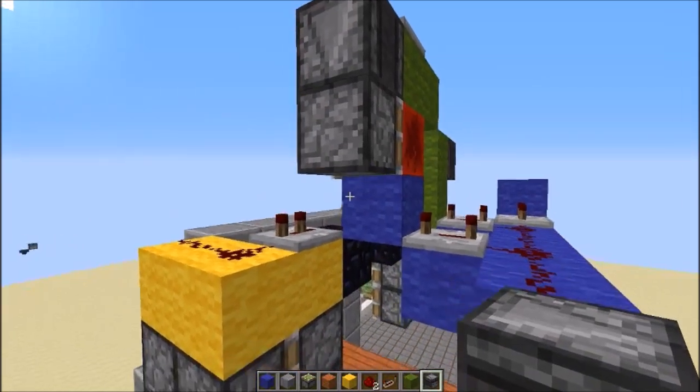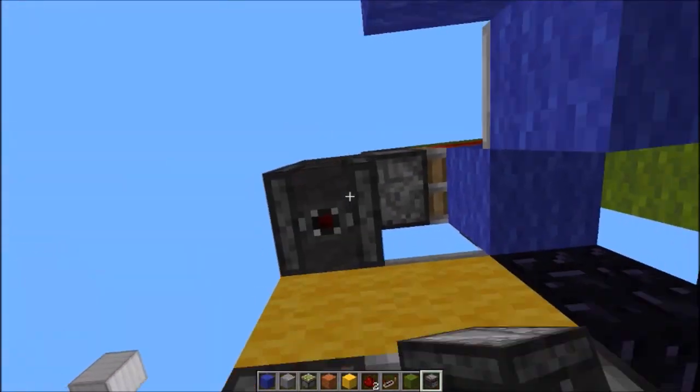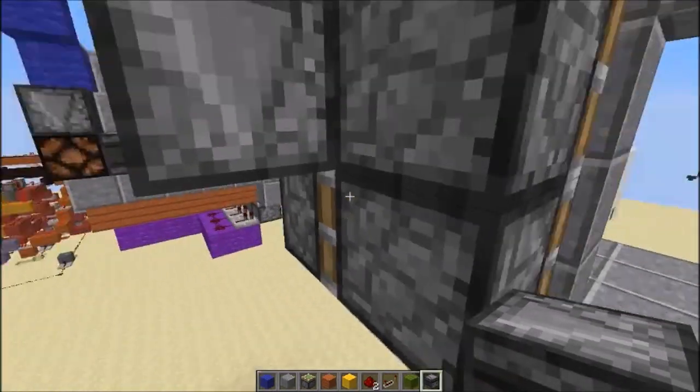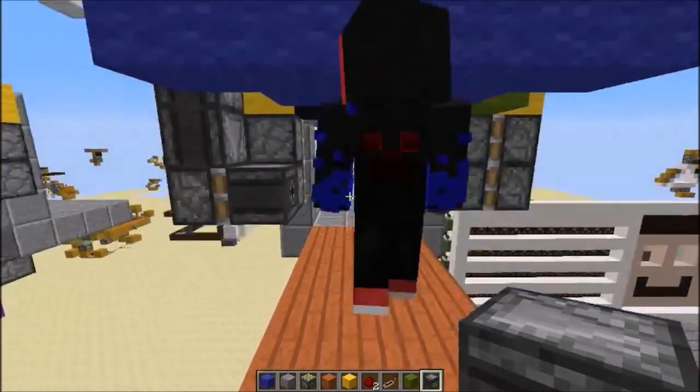Next we're going to add some observers. We're going to have one facing out from this piston, then go down and place three observers in a chain, a sticky piston there, and then another observer facing in towards the centre.